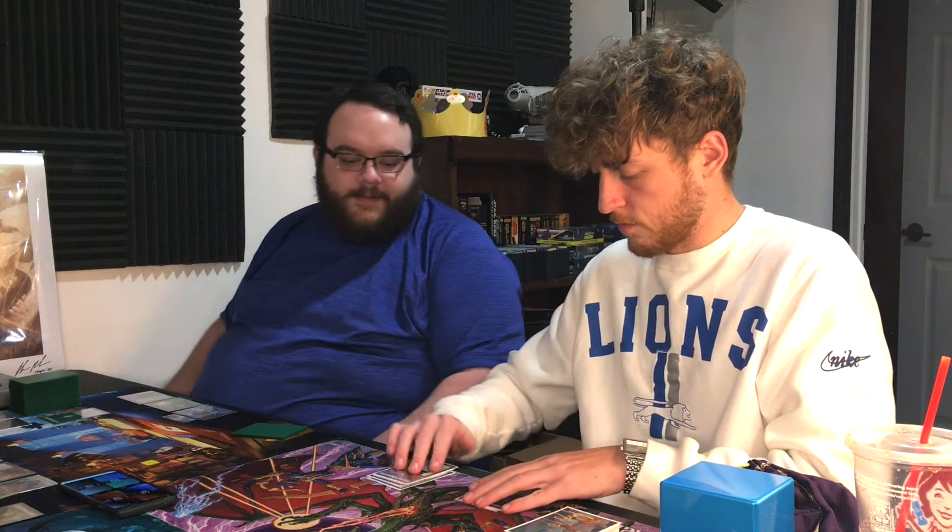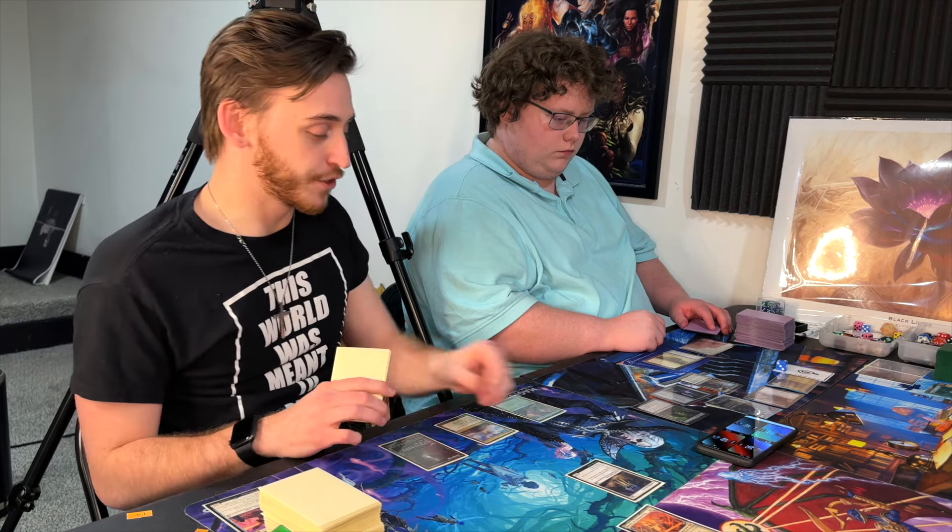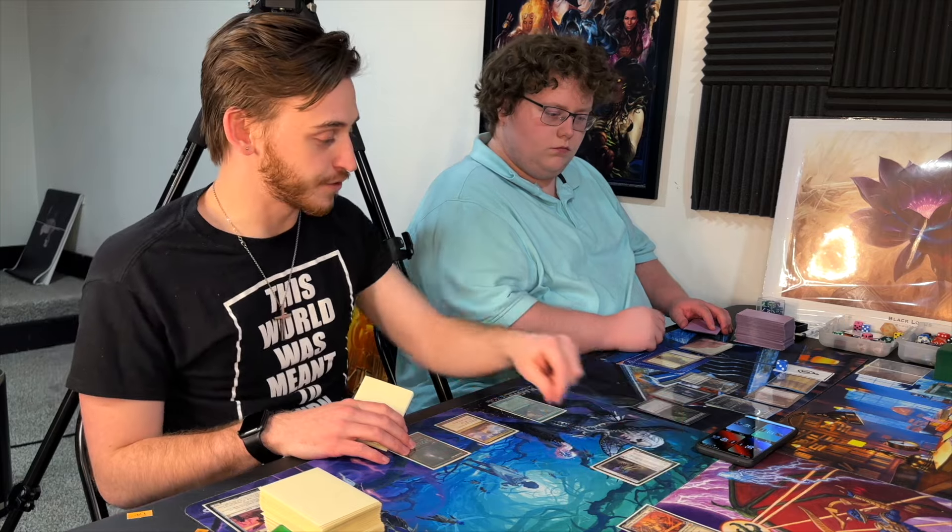Tommy plays Mount Doom, casts 'Into the Fire,' then taps five to play Kenrith the Returned King and passes. Preston is doing stuff, so Jason hits him in the air for two with Lurrus.